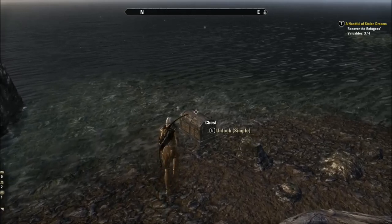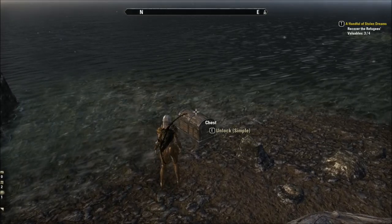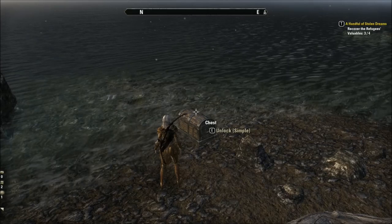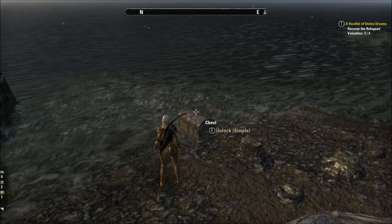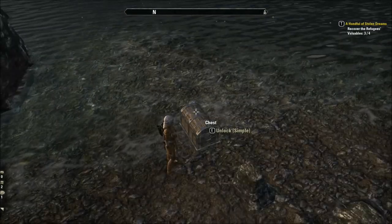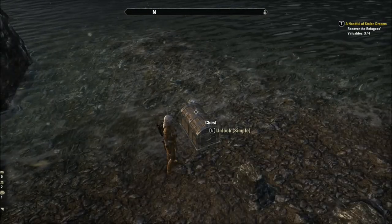When you find a chest, hover over it and it will show its difficulty level. This one here, since it's on the starter isle, is a simple chest — pretty easy to unlock — but make sure you have more than one lockpick with you at all times in case one breaks. Now let's go ahead and unlock this chest.